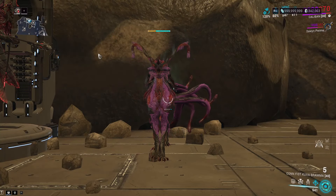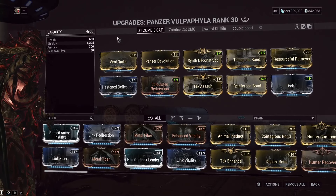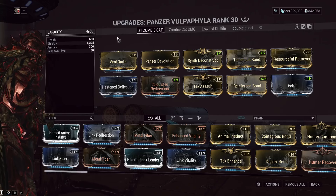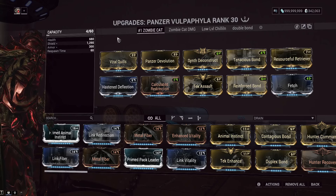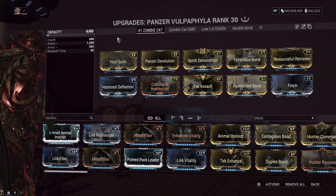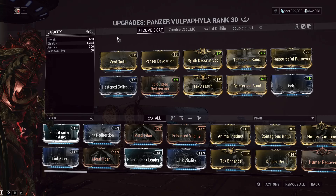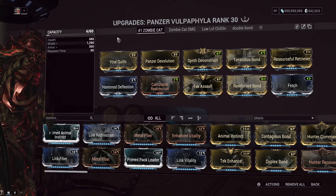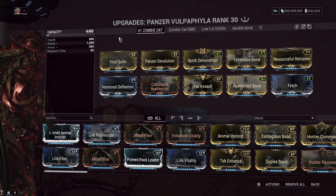You can obtain the Panzer Vulpaphyla on Deimos. This is the number one zombie cat build. It is probably still the best companion in the game, minus maybe a Smeeta with Verglas Prime or something. It's been that way for a long time.